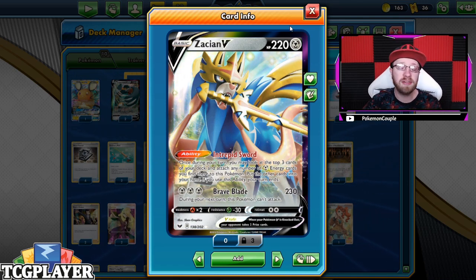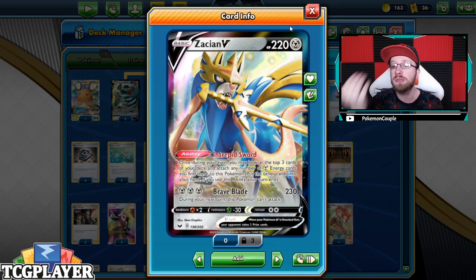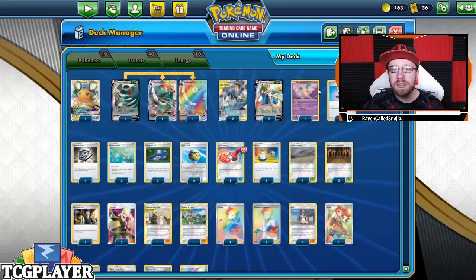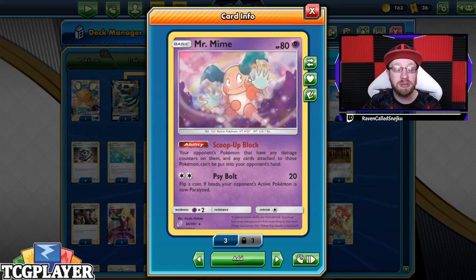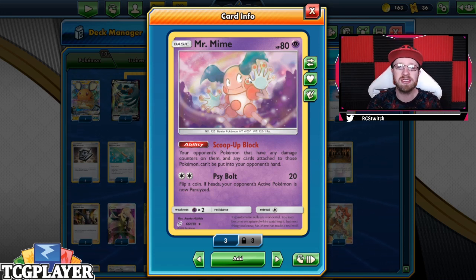One feature I've put into this deck is because so many people are playing Super Scoop Up again — you flip a coin and can scoop up whatever Pokémon you want. That's why we play Mr. Mime: the opponent's Pokémon that have any damage counters on them can't have attached cards put into their hand. You'll see in the gameplay portion that we'll damage their active Pokémon heavily and when they try to scoop up — sorry, you cannot, because of the Scoop Up Block. That's why I like this tech card and it's on the rise again, similar to when Acerola was in the format.